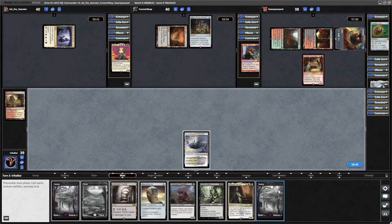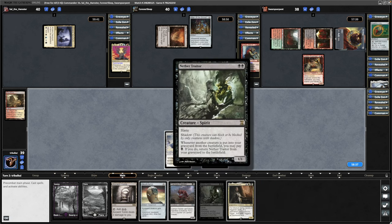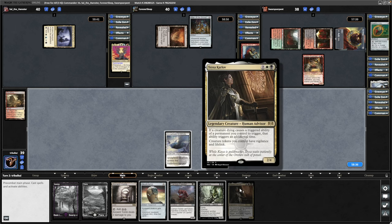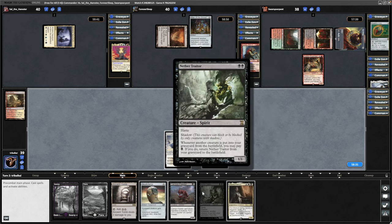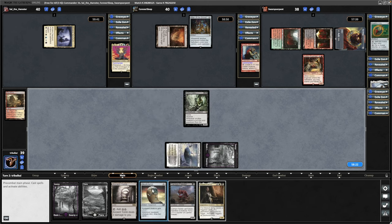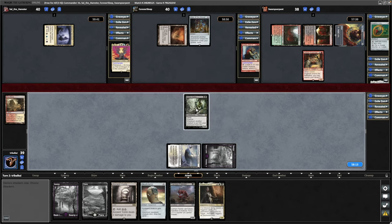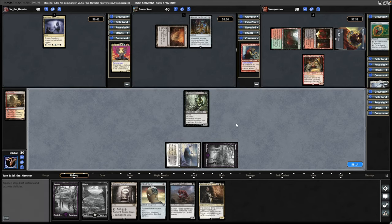The aim here is to drop the Swamp we just drew into — it'll be Nether Traitor this turn. Teysa next turn off the Ancient Tomb, and then we can clamp the Nether Traitor and draw a bunch of cards, assuming we don't get into anything else relevant. We will get the double Skullclamp triggers with Teysa in play, killing off the Nether Traitor, so that will be four cards for one mana and sacrificing a creature.